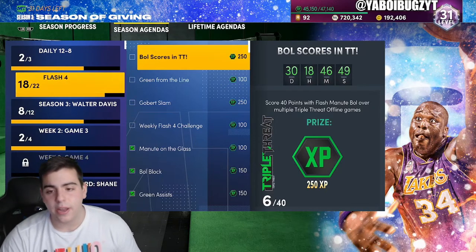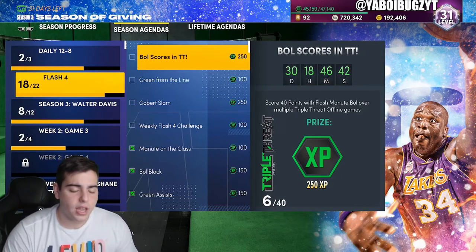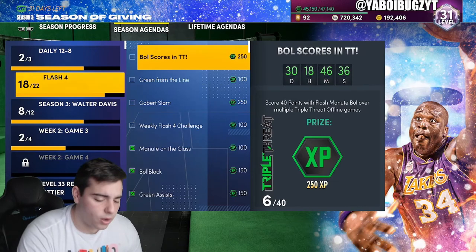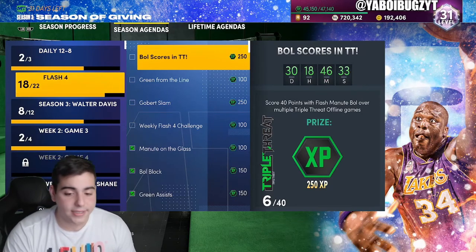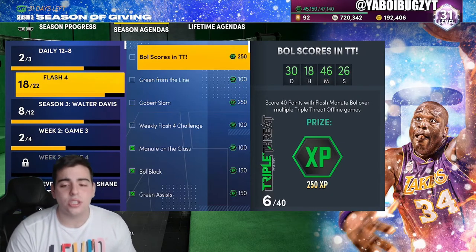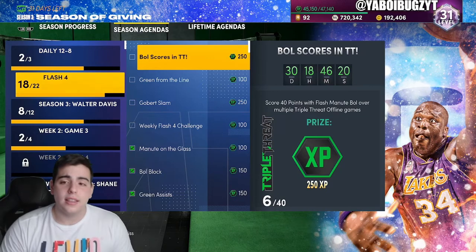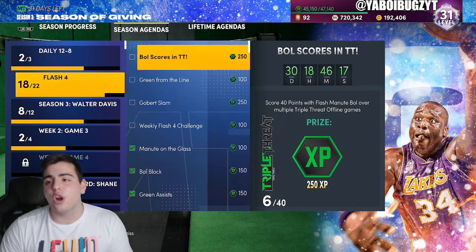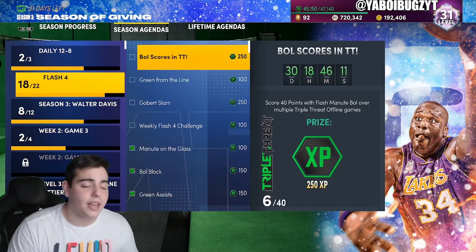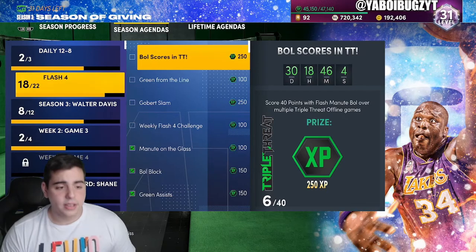Here's another tip for people worried about reaching level 40: as the season goes on, the XP challenges get a lot easier. Look at Blake Griffin — the last week of that season they dropped simple challenges and gave you thousands of XP. The draft gave you thousands of XP that last week. So if you're around level 37 in the last week, you'll have to grind hard but it'll be much easier because they drop a lot more XP challenges late.